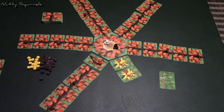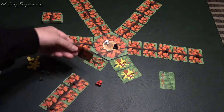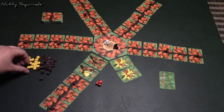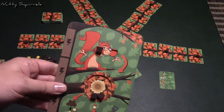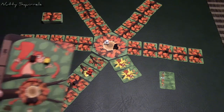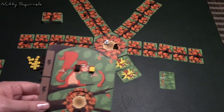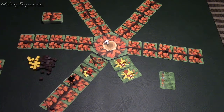The red player uses one action to move and pick up an acorn, placing it in their cheeks. Action two to move further, then action three to flip — and that's a golden acorn. A golden acorn is worth five points instead of the normal one that brown acorns are worth. They pick it up, filling their cheeks, and those were their three actions.